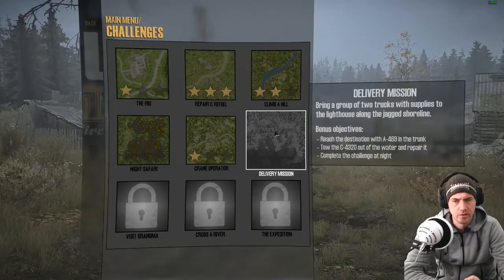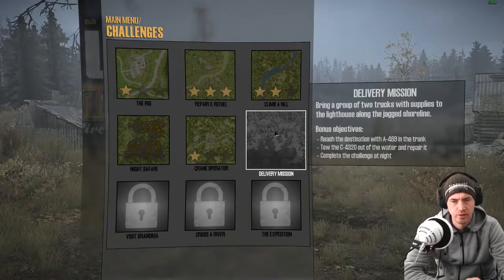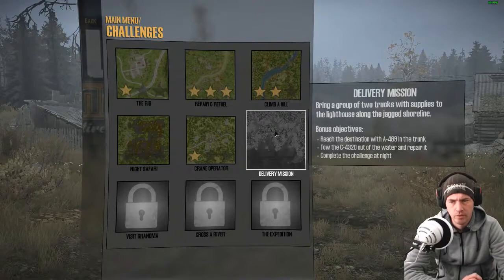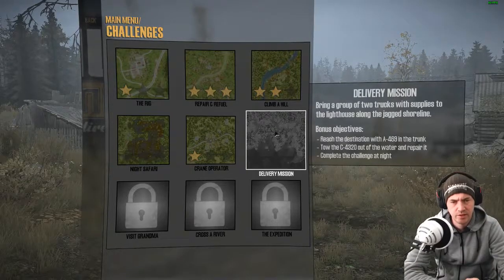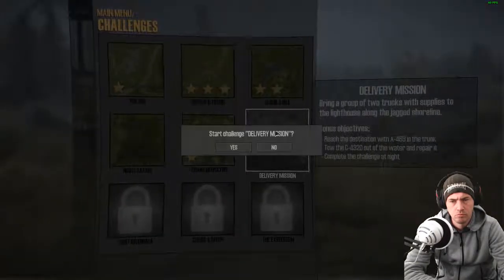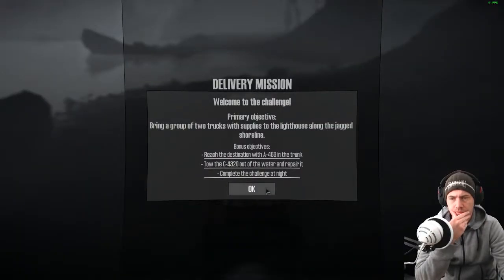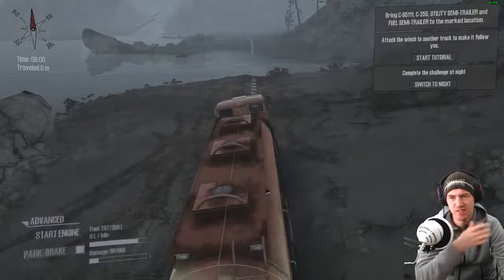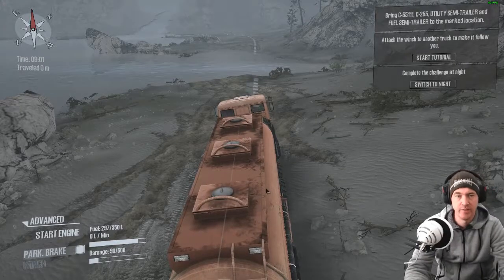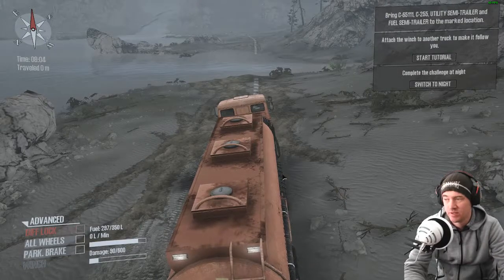Alright, let's do a delivery mission - bring a group of two trucks with supplies to the lighthouse along the jagged shoreline, a research destination with the A469 in the trunk. A bit specific because to get the objective you've got to do it in the dark. I think it's obviously getting done quick - first time I've done it, don't know what I'm doing at this point, so we'll just make do with whatever happens.